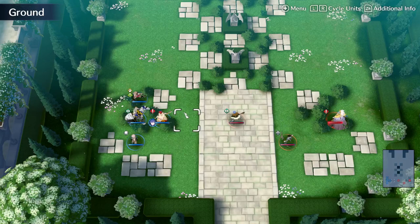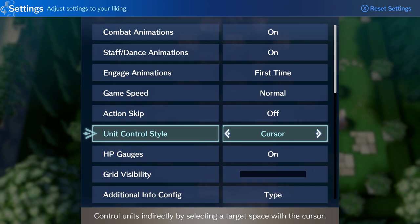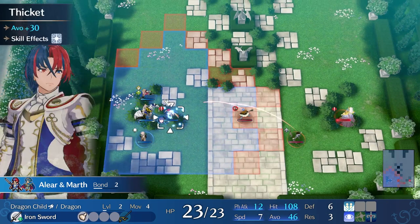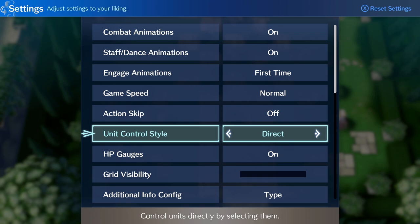One thing I want to mention — I found out you can get the movement arrows back if you prefer the old system. You can go to the settings and switch to cursor mode to move around the old-school way. Someone in the comments pointed it out, thank you for the helpful comments. I'm going to stick with the new system though because it seems more intuitive. Just know the option is there if you want to change.